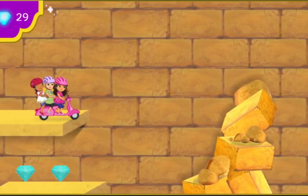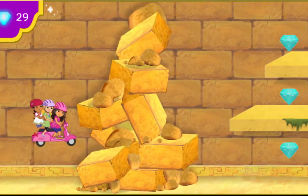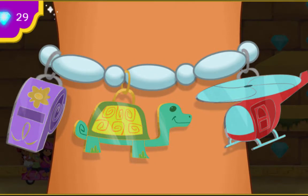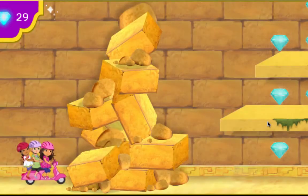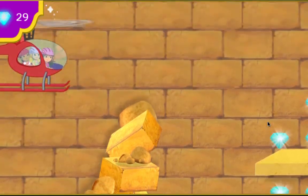How are we going to get past this tall pile of stones, Dora? No hay problema. My magic charm bracelet can help us. We need something that can fly us over the stones. Click on the charm we need. Yeah! The helicopter. To get the helicopter to grow, say: Helicóptero mágico! The helicopter will give us the lift we need. Come on, Alana. Let's fly.